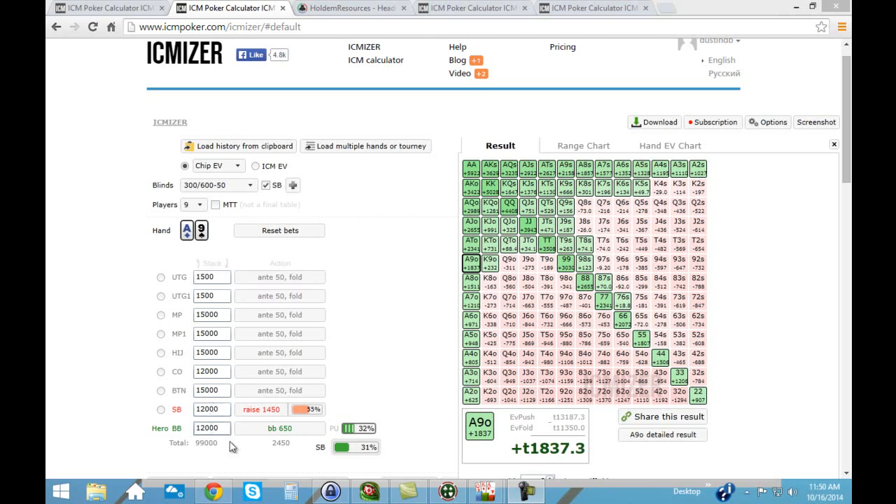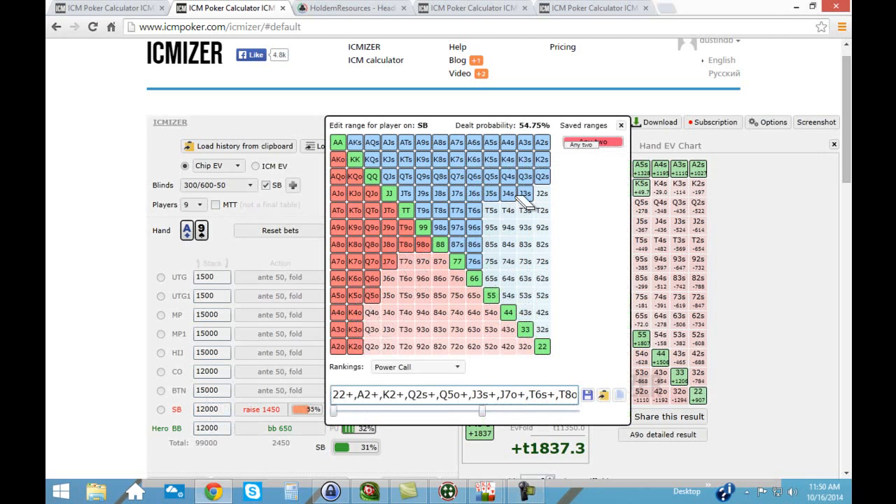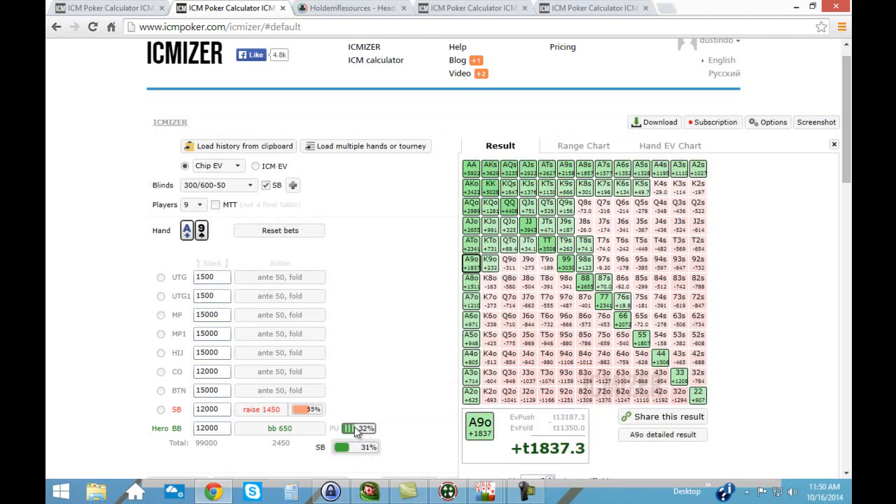We're just focusing on 20 big blind stacks, blind vs blind. The player I'm working on defending against today is somebody opening about 55%, which is a somewhat aggressive range to be opening from the small blind with that stack size. So it looks something like this. ICMizer tells us that we can jam with about 32% of hands against that range.